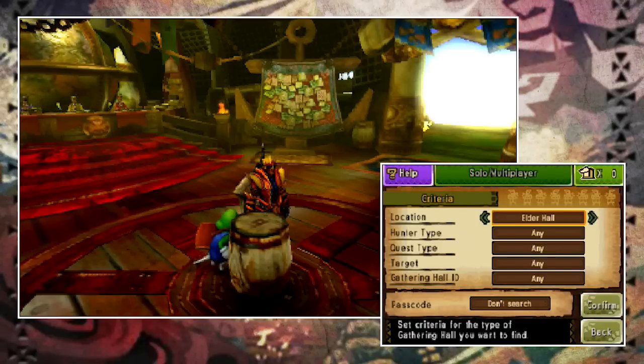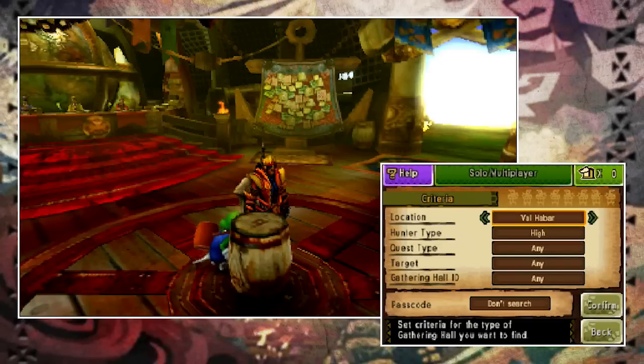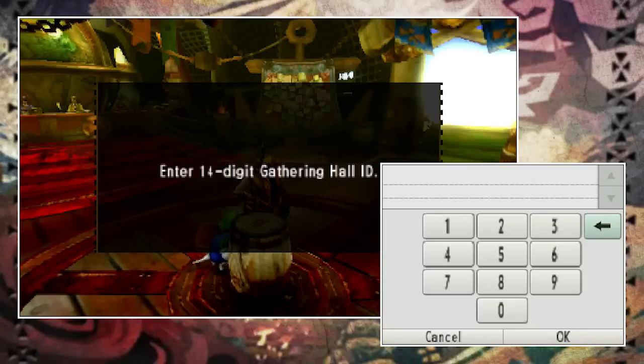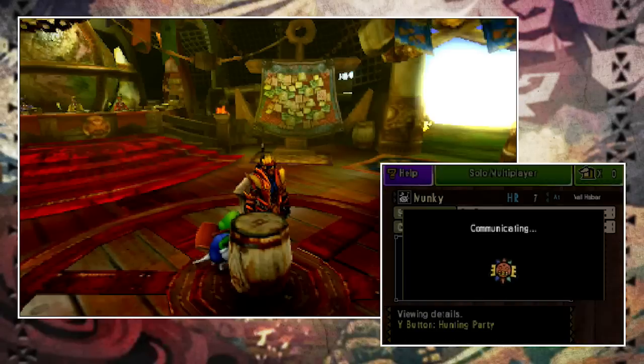When finding a gathering hall you can search without filters or specify what you're looking for. The top location unless you're G-rank will always be Val Harbour. Hunter type ranges from new, low, and high rank — with a G-rank option if you're in the G-rank hall. You can specify quest type — hunting, delivery, guild quests in a certain range — and the actual target, be that a one-star quest, three-star quests, or a specific monster like a Seltas or Rathalos. If you've been invited to a gathering hall you can enter the code here. Once you confirm your search criteria a list of rooms comes up — find one that appeals, click it and you'll join.